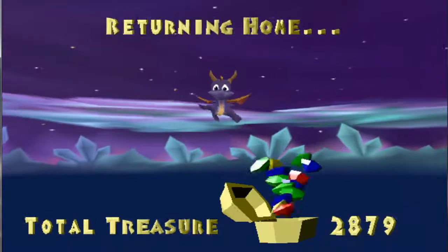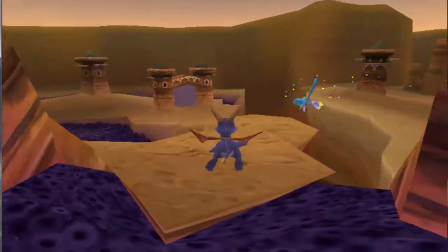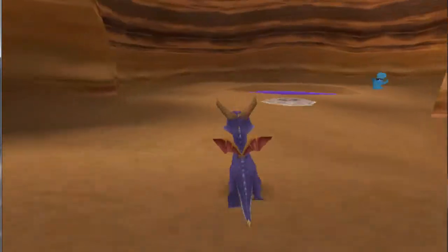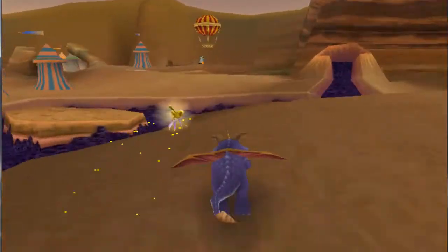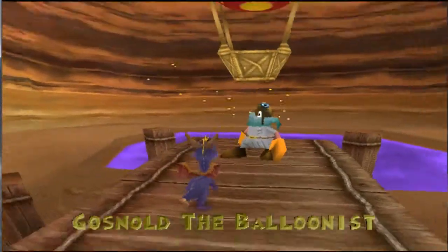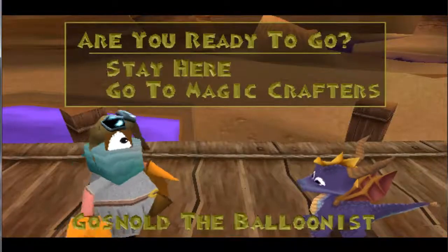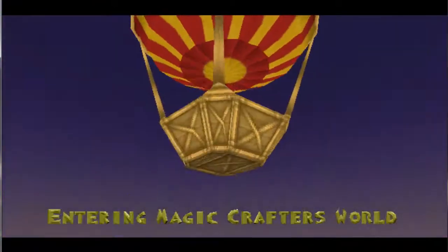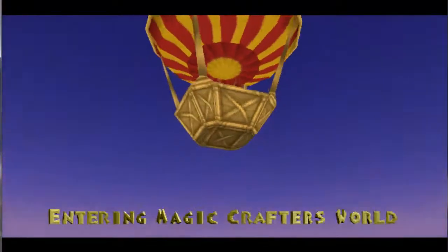Now we're up to 3,000 gems. The balloonist is back here — let's knock out the home part of Magic Crafters. We'll end up going over a little bit, I know that for a fact. Go to Magic Crafters. So again, we're revealed that Spyro is nothing more than a master of blue screening his backgrounds — he's just switching the background on the computer. So now we're in Magic Crafters.